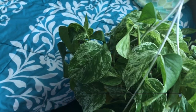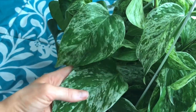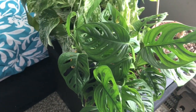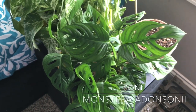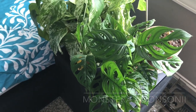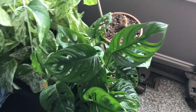Back here we have Leafeon — she just has these crazy big leaves and I really like this one a lot. She's beautiful, a little hanging plant. And then the last one in this room is my beautiful Adansonii — his name is Sonii. This one is just gorgeous and so beautiful.